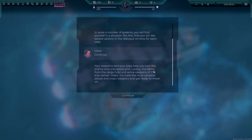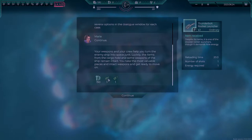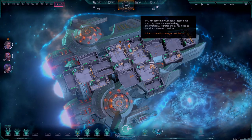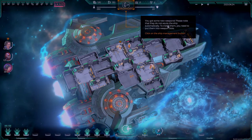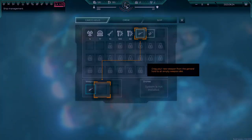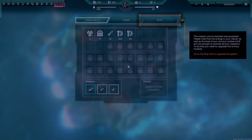Your weapons and your crew help you turn the enemy ship into space junk. Luckily, the items from your cargo hold and some weapons of the ship remain intact. You take the most valuable pieces and their intact weapons and get ready to move on. 150 scrap, a rocket launcher, and a laser cutter. You got some new weapons — please note that they do not equip the ship automatically. To install them, you need to put them into your weapon slots. Click Ship Management and drag and drop them in. Bam.